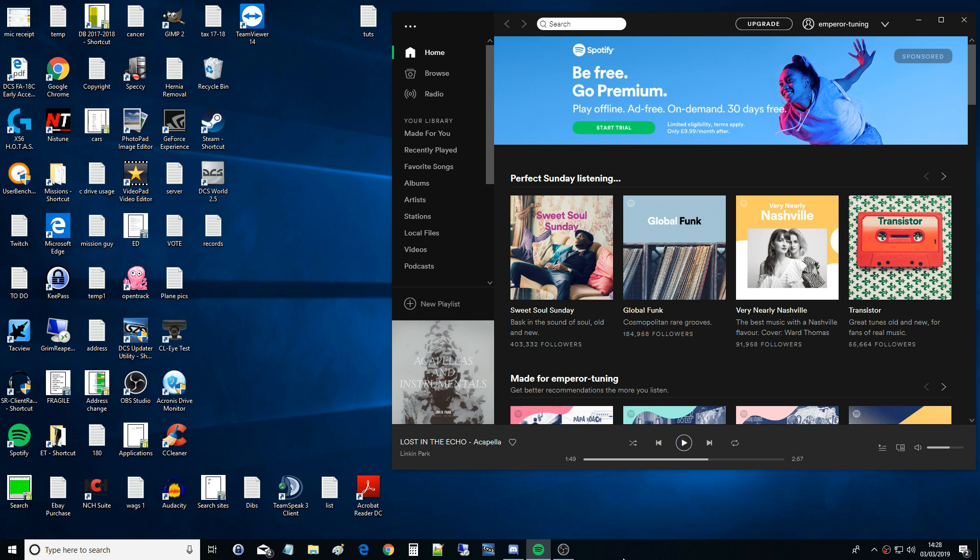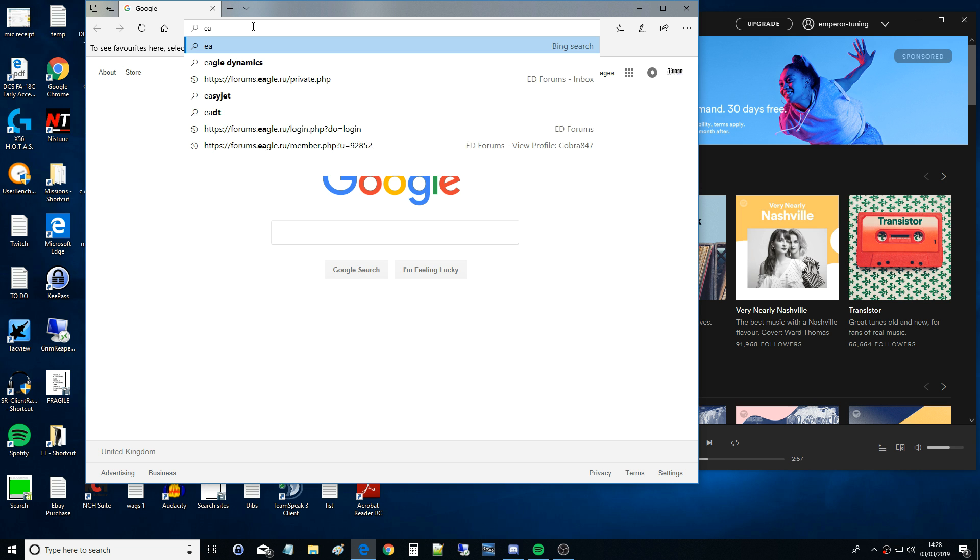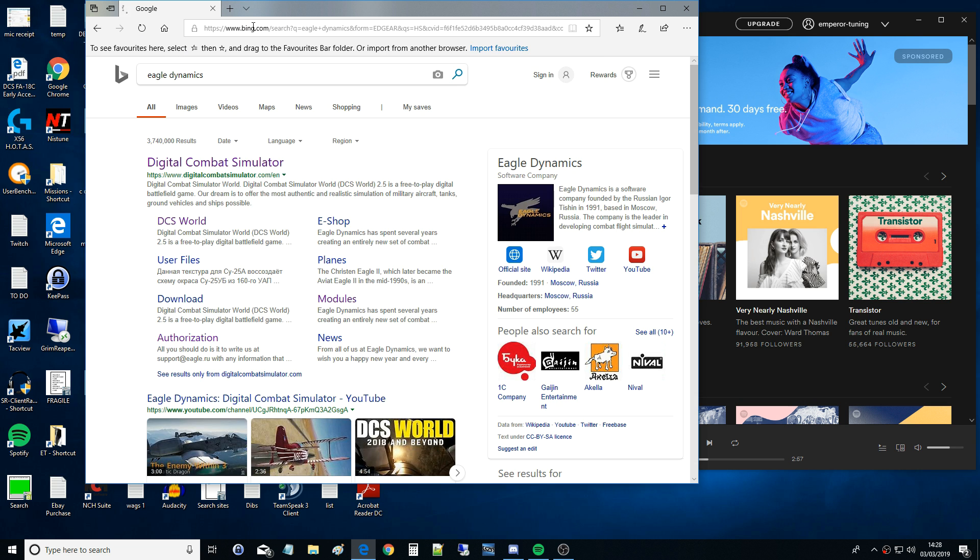I don't use Steam - I do the non-Steam standalone, so that's what I'm going to show you. Today I'm buying the MiG-19P. I'm going to click on Internet Explorer and go to Eagle Dynamics. We go to their main address as shown there.